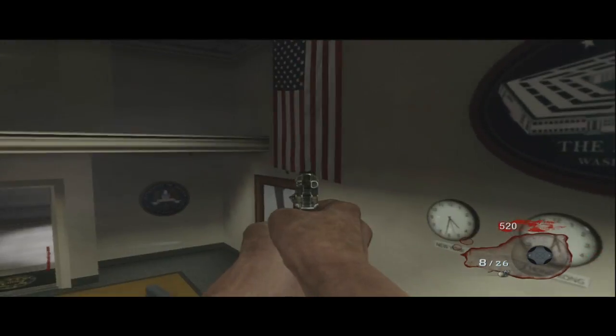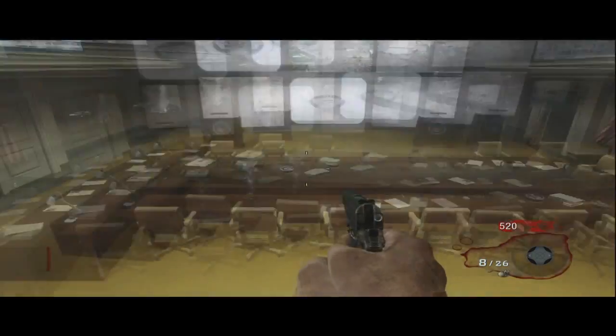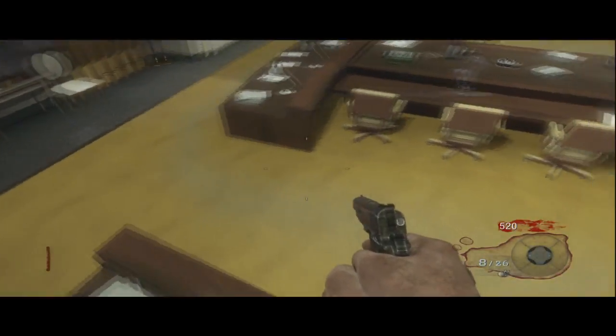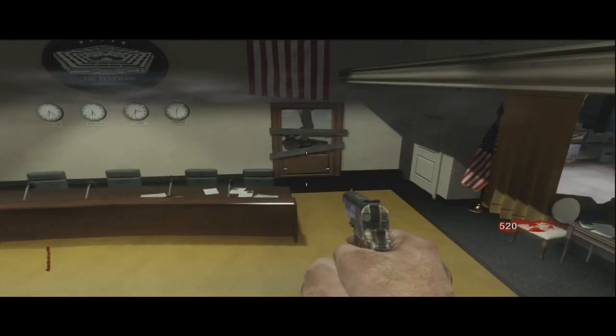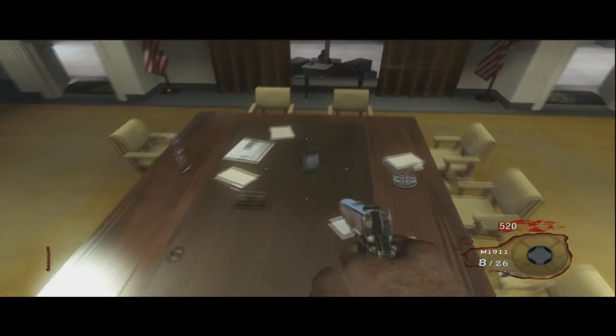Now when you're up here, you're invincible and you cannot die, actually. It's pretty sweet. You can also not be hit by the scientists, so if they try to get you, they'll just run against the little table and they can't get you.